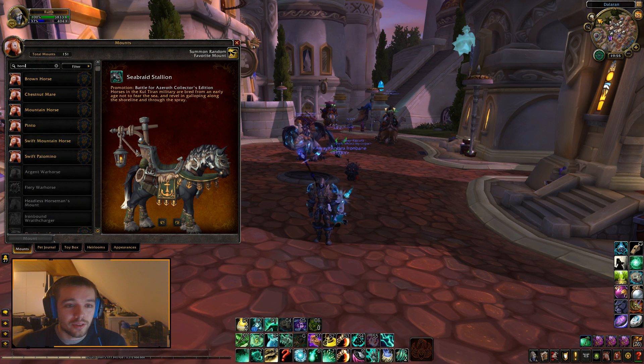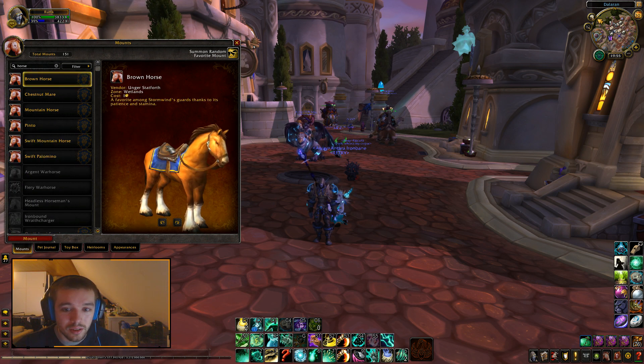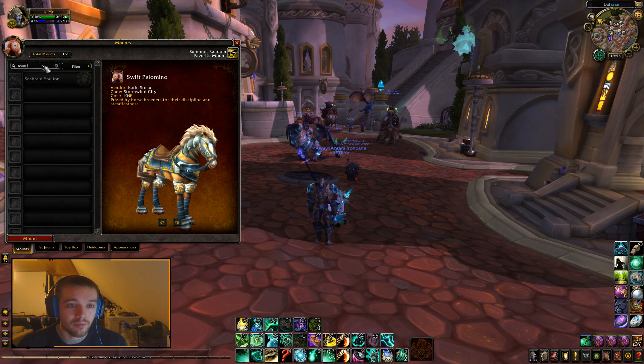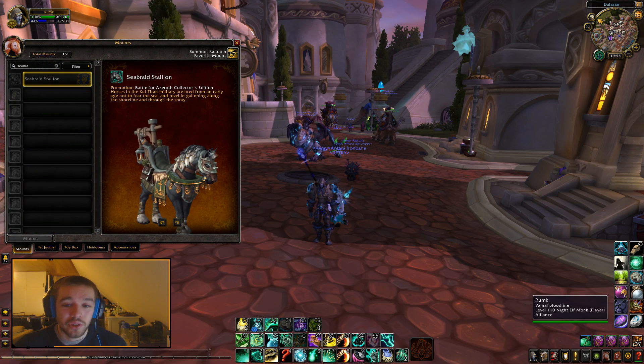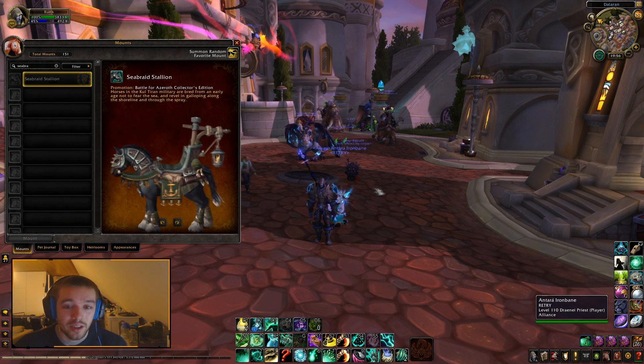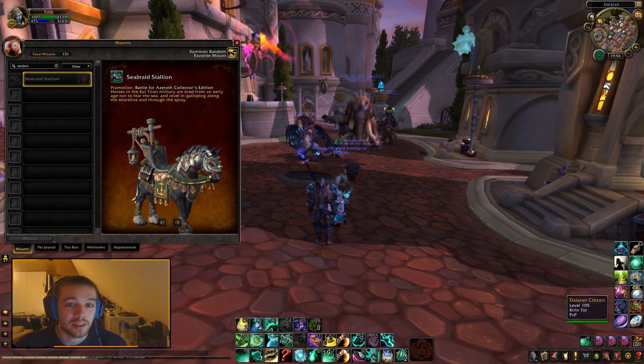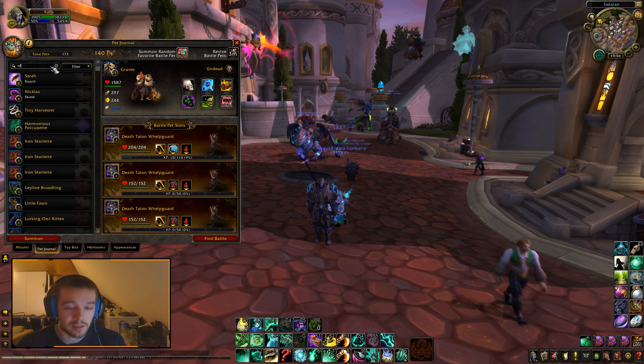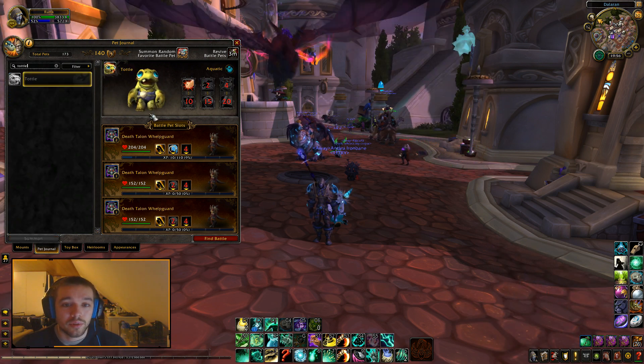Let's see if the new horse animation is out — it's still the old horse animations. So the Horde mount I just showed you and the Alliance mount are both obtained by buying the big collector edition, and we're also getting a little pet called Turtle.